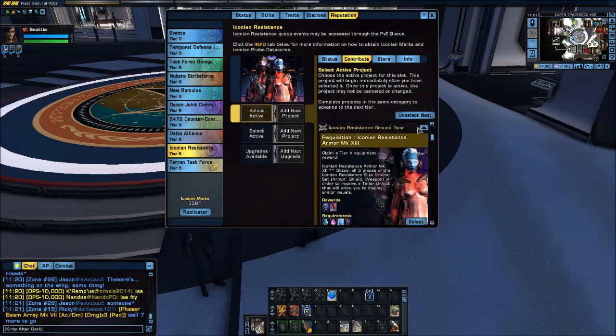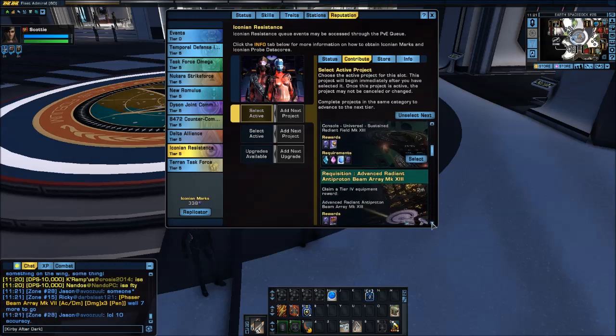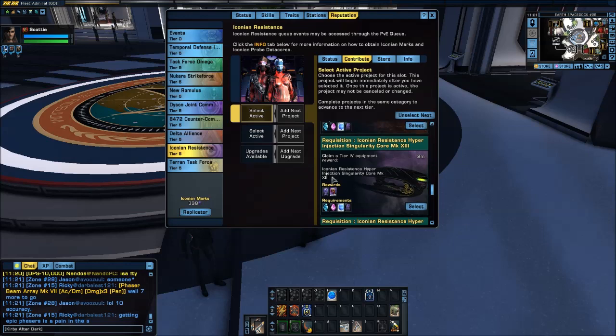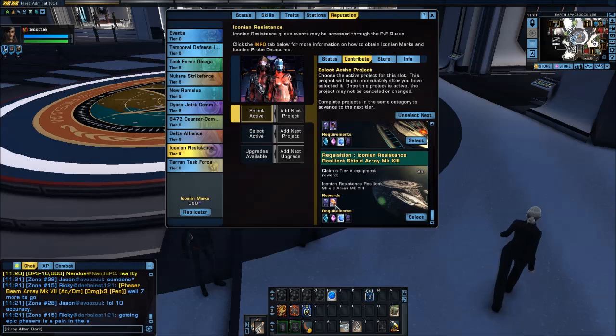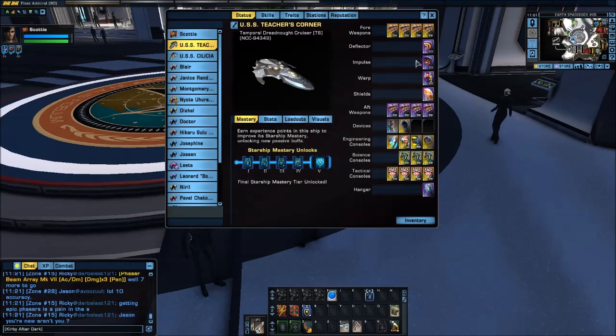And this was from the Space Rep, so you can see it. There it is. So right here: Deflector, Warp Core, Engines, and Shield Array. You may be asking yourselves, okay, so why did she choose the full Iconian set?